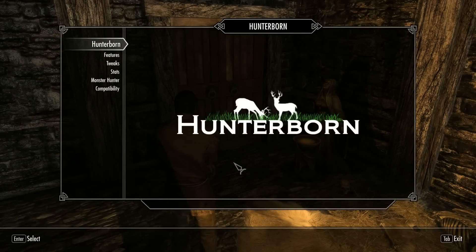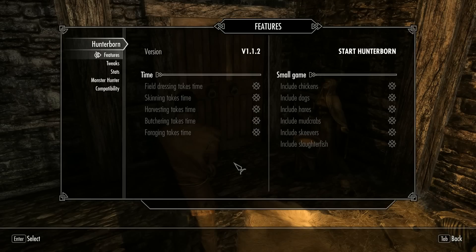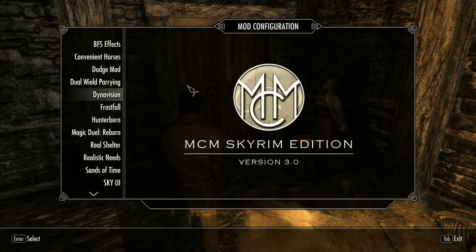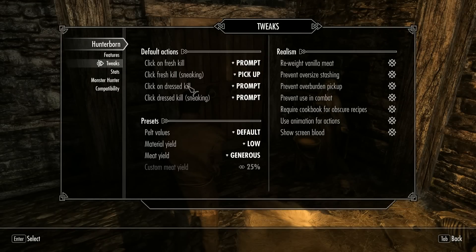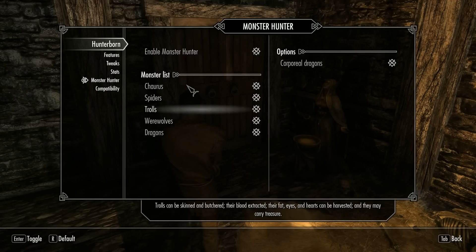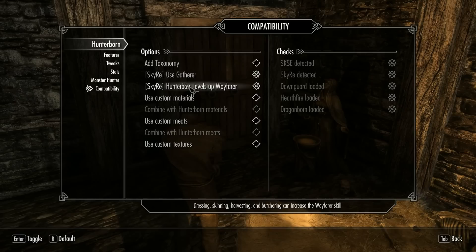Hunterborn is a hunting mod. I can essentially kill an animal, carry the whole body, take it in front of a town or somewhere, butcher it, and do everything right there rather than just looting it on the spot. The loot system is more realistic so you get more meat, and if you don't have something like a hunting knife, the pelt quality is going to be crappy. I'll also enable Monster Hunter so I can hunt and get skins from trolls and even have dragon meat.